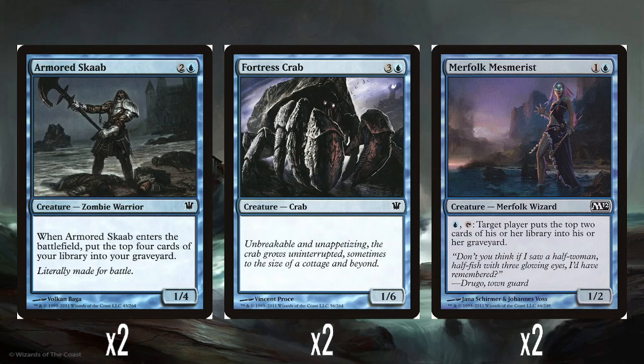Two Fortress Crab — 3 and a blue for a 1/6, just a big chunky blocker. That's all it's really here for, just to stall out on the ground. Two Merfolk Mesmerist — 1 and a blue for a 1/2. Pay a blue and tap: target player mills 2. Most of the time you'll probably do this on yourself to get flashback spells into your graveyard, though if you're set up you could slowly mill an opponent — though that's a bit risky against other Innistrad decks with graveyard synergies.